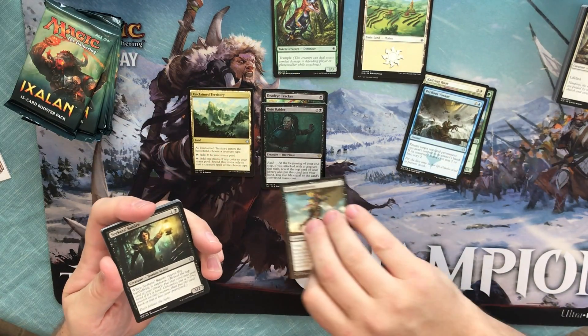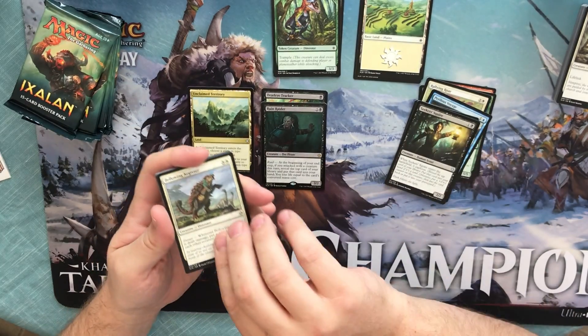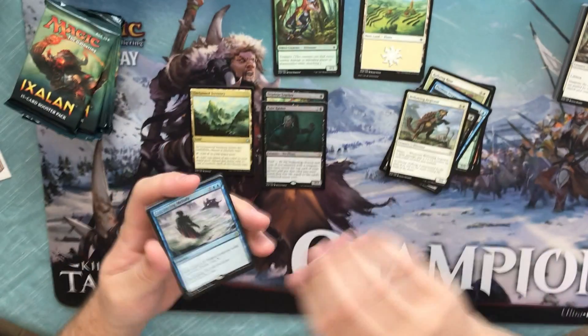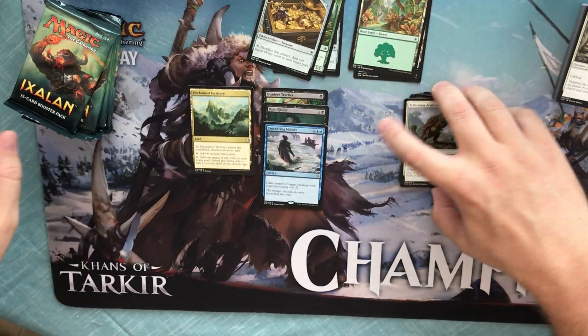Kitesail Freebooter, Seeker's Squire, Billowing Sail, and then Entrancing Melody as the rare. Not very entrancing at all.